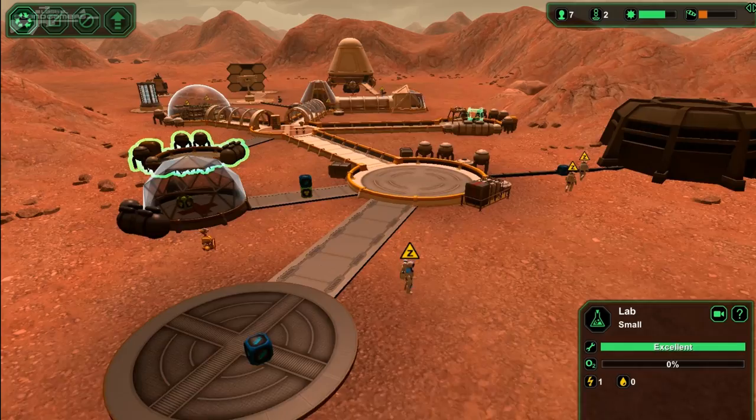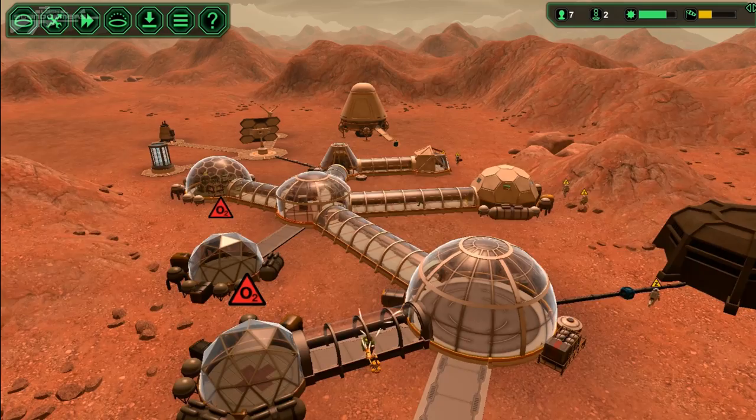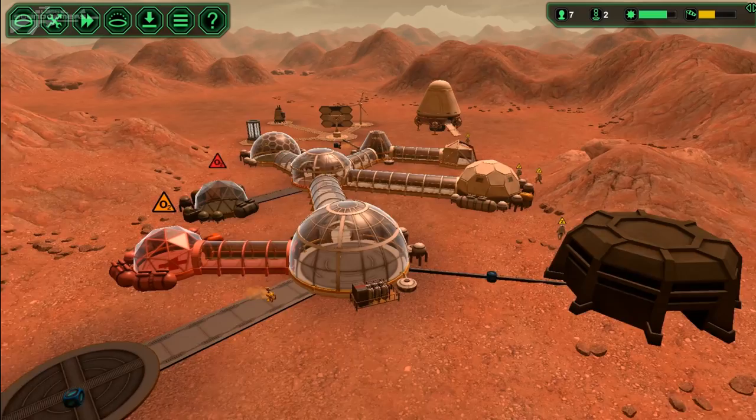Let's have a look. We've got a sick bay — the labs can help make medical supplies. It's quite complicated, but luckily the tutorial explains a lot of it. We need to connect those areas up and we've got quite a nice little base coming. Once we're self-sufficient with our seven workers and two bots up here, we can actually start bringing more people in via dropship. That should be pretty cool.